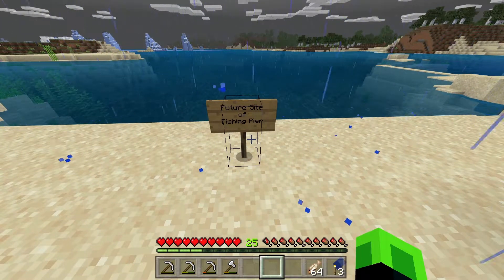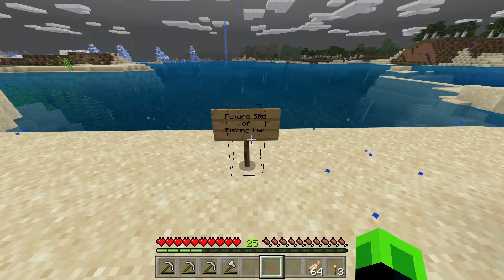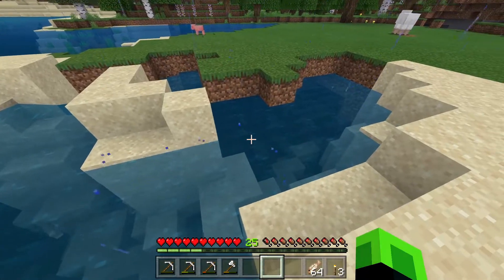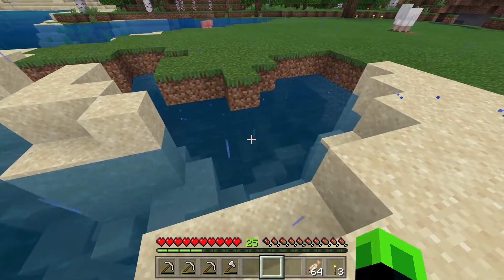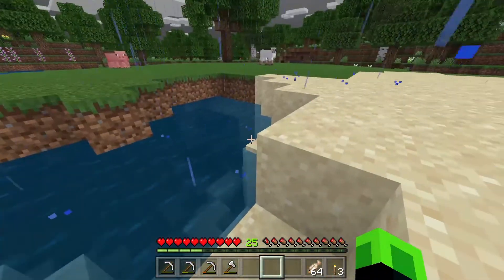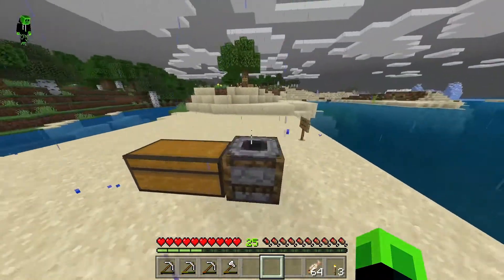We were talking about building a pier and we're actually going to do that in this episode. This right here is going to be the future site of our fishing pier — it's going to go out in this direction. We had a slight accident over here; apparently there's an underwater cave and the sheep actually ate some grass and it collapsed all the sand, so I'll have to fix that at some point.